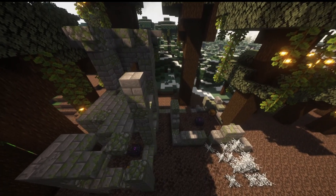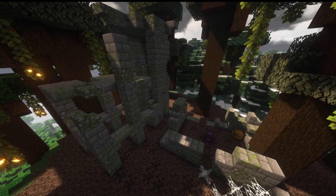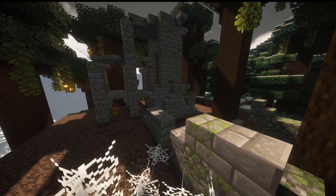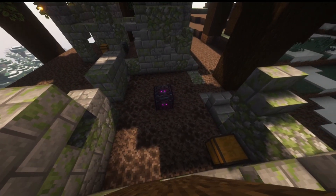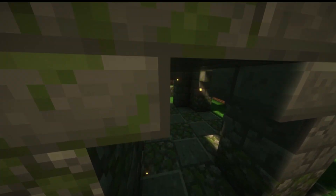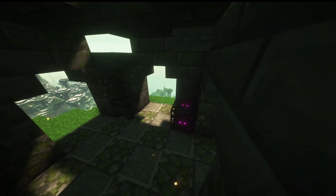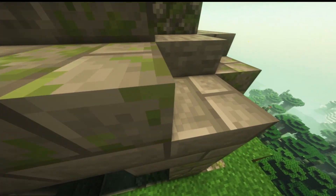Our next structure is the spider ruins — basically a bunch of ruins overrun by spiders. Throughout the structure there are multiple spider and cave spider spawners, as well as cobwebs. There are a few chests that actually have pretty good loot, including an important item we'll talk about soon. This structure can only spawn in spider biomes. There's also the witch ruins — a much smaller structure with a witch spawner and a cauldron. There are no chests, but it can be useful for an easy witch farm.